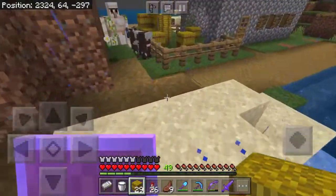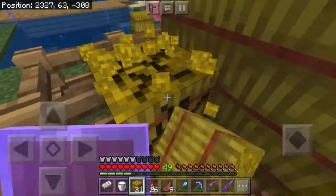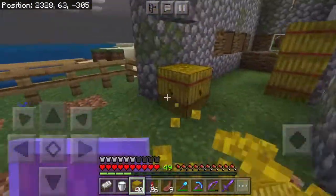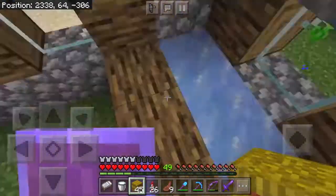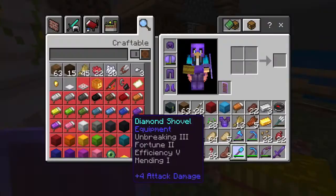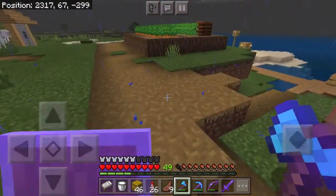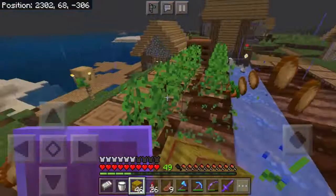I always use the wheat from these villages because it's just really nice. Some more wheat — look, I already have half a stack just from one village, and they're wheat blocks so that's way better. Almost one stack! And if you want to know how to harvest them fast, you use a hoe — a hoe is really good for farming wheat.